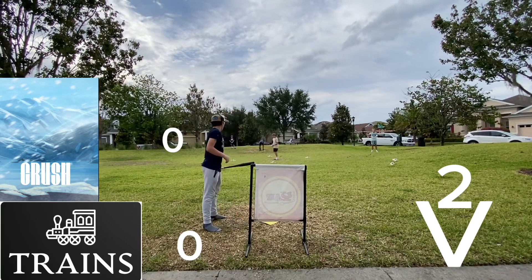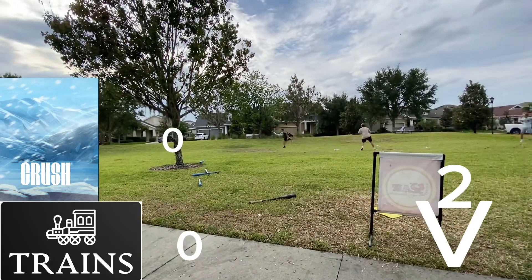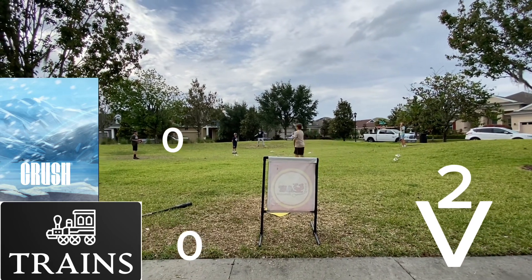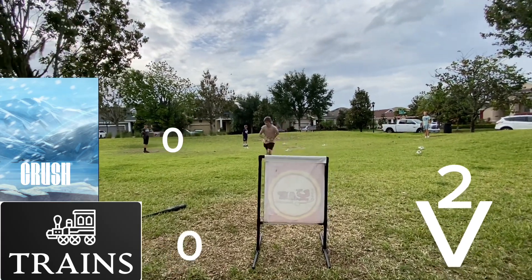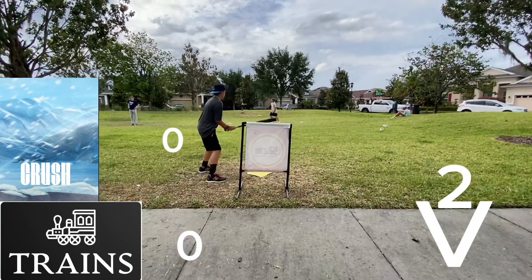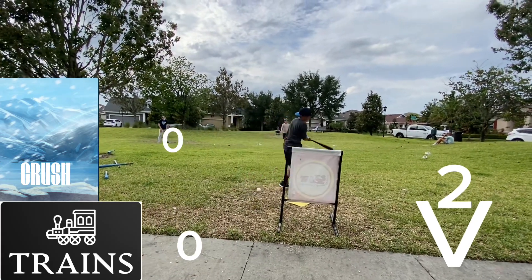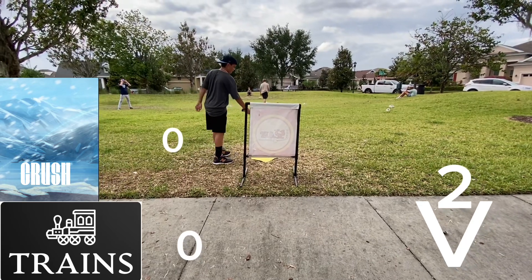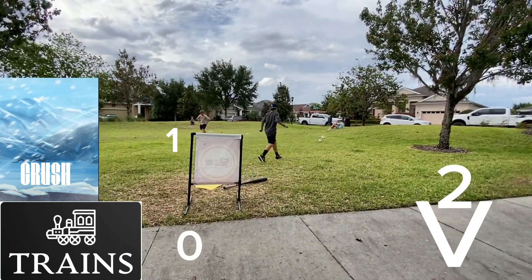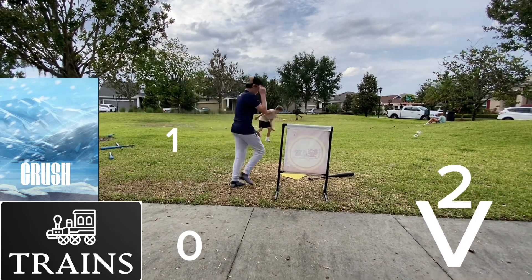A full count for Eli with no outs, runners on first and second. A hit by Eli. The bases are loaded. Bases are now loaded with one out. Two and oh count for Michael with the bases loaded and one out. Great pitch by Bryce. Three and one count for Michael, one out. And a walk — this scores a run, which now makes the score one to zero in the bottom of the second.